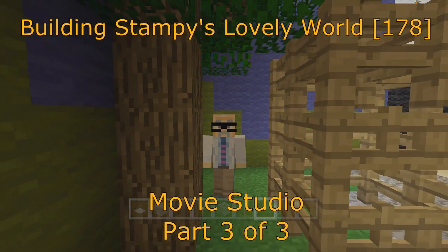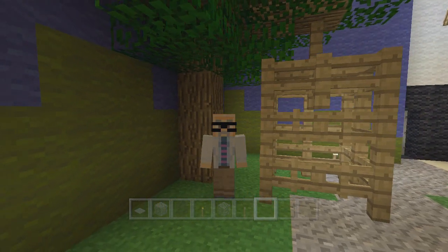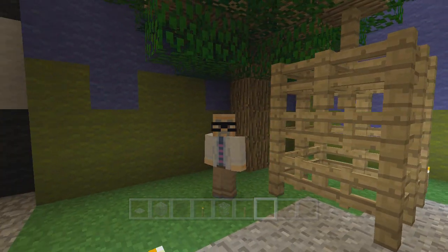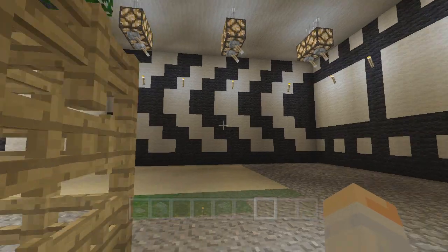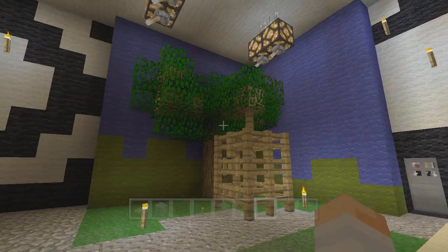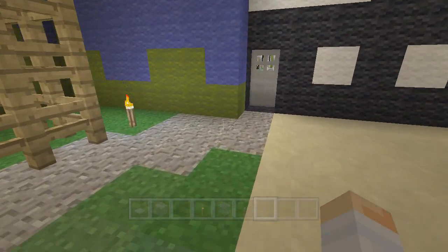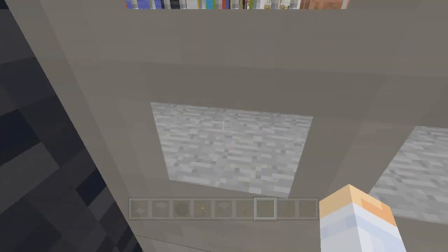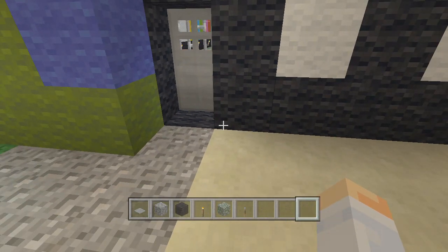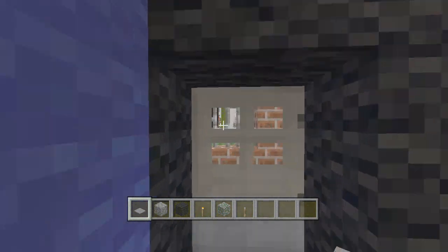Hi, this is Darman, welcome to another Minecraft let's play video. In this video series I'm showing you how to build Stampy's lovely world. In the last video we built this cool movie set in the corner of Stampy's movie studio. I usually start my videos outside walking around the paths, but I can't get out — there's supposed to be a pressure plate here. I didn't put that in last time, but we're gonna rectify that right now and plop it right down on top of that tile.